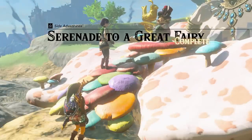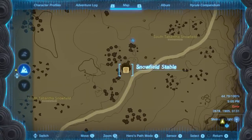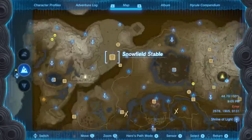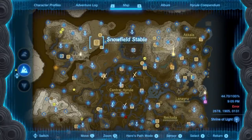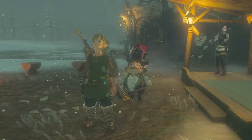That's one down, three to go. To free the next Great Fairy, we need to head north to the Snowfield Stable. Follow the music and speak to Mastro. To complete the Serenade to Miha side adventure, we need to head to Tabantha Great Bridge.